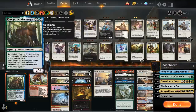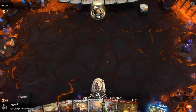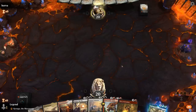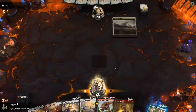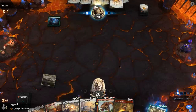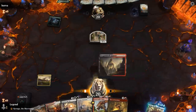Alright, we're on the play with a fine opening hand — got the early Bonecrusher Giant and then Fires into Shatter to stabilize. Don't have any Hondens yet but we'll find some. Opponent makes a Lovestruck Beast human token — we'll probably end up Stomping here.